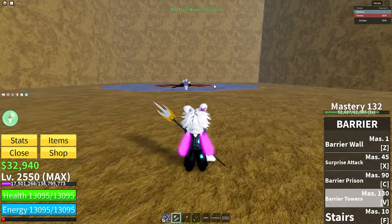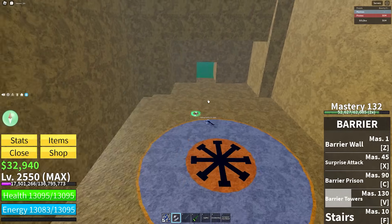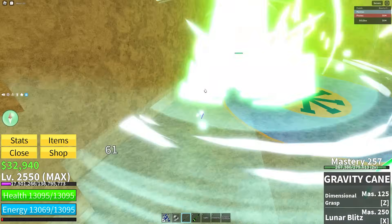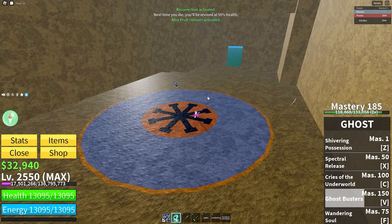Barrier — why are you using this? You probably want something with some pull. You have Barrier Prison, you can use Dimensional Blitz, but yeah, Gravity Cane does a really good job at pulling them back for Barrier fruit.